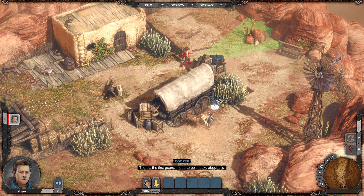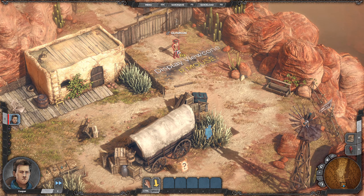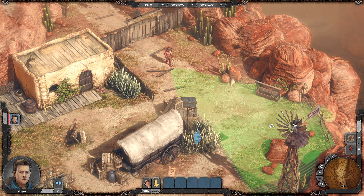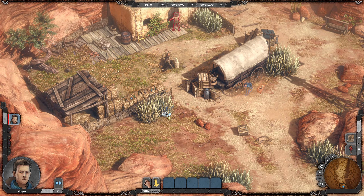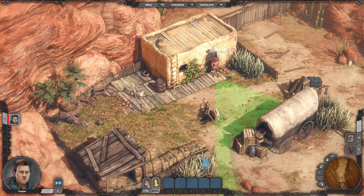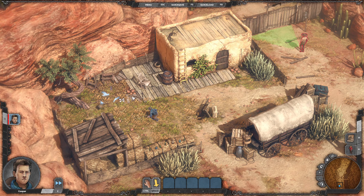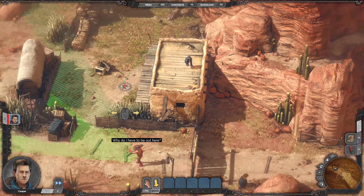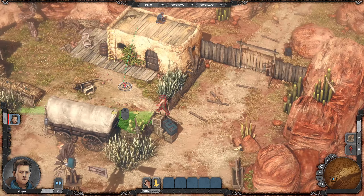There's the first guard — I need to be sneaky about this. My father got over there somehow. He's gonna come by here anyways. You guys see the striped lines? If you're crouched in those, you're fine. That always points north, I believe.